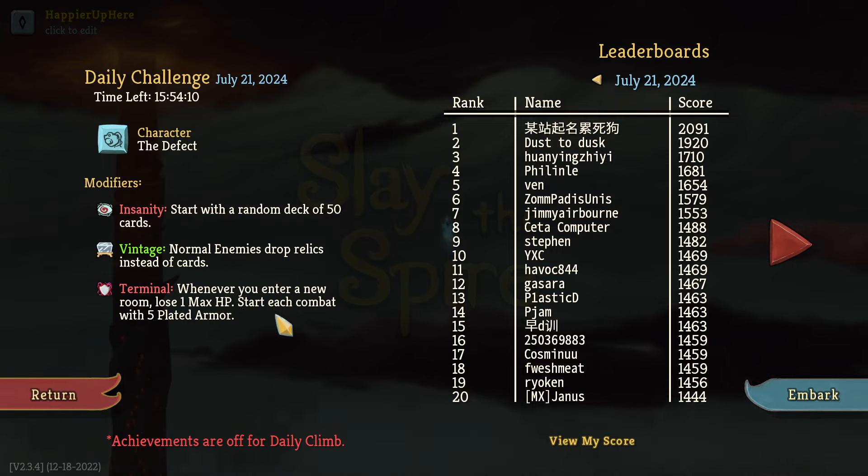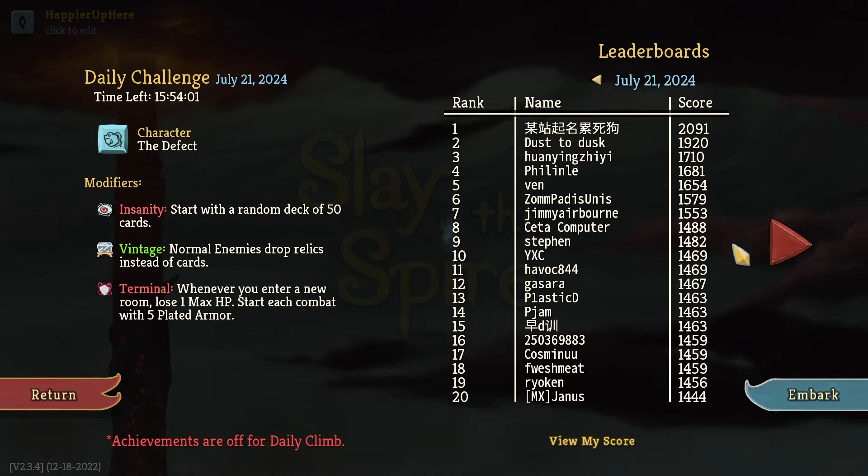I can see Cita here with 1488, Steven with 1482, and Warpel and P-Gem at 1463. Great scores. Let's see how I can do.